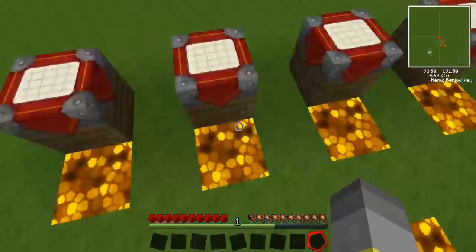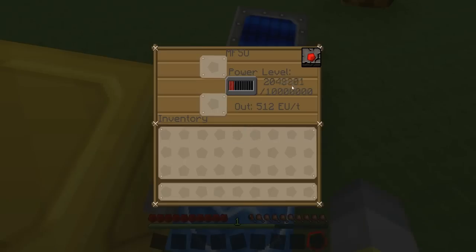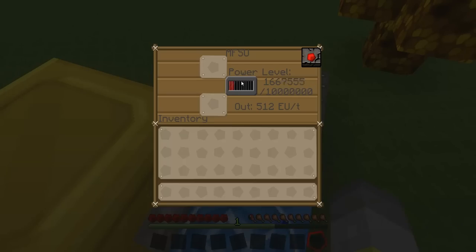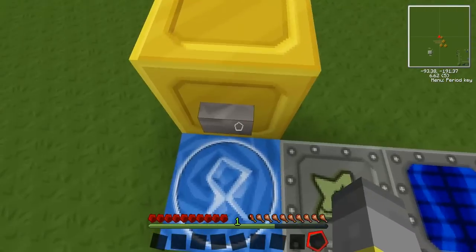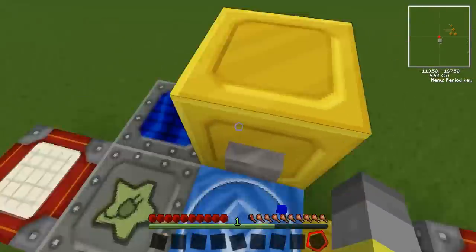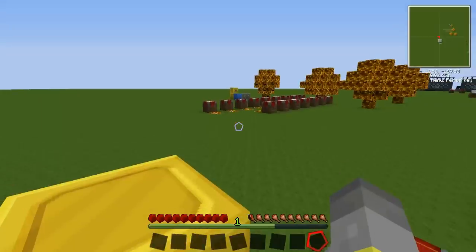So this is how it works. You press the button and it teleports you and uses up an amount of EU. If you press it twice the redstone signal stays in the button. If you have a lever it teleports you back and forth continuously until your game crashes.